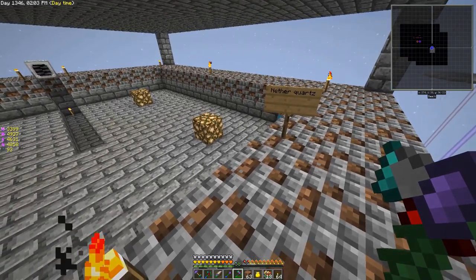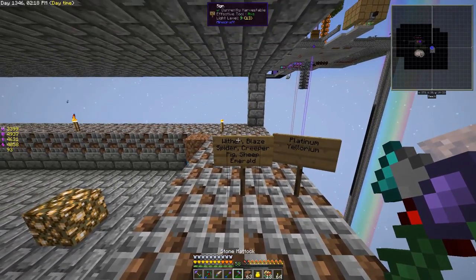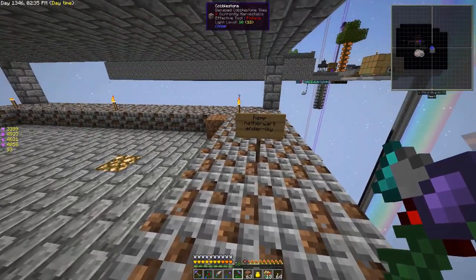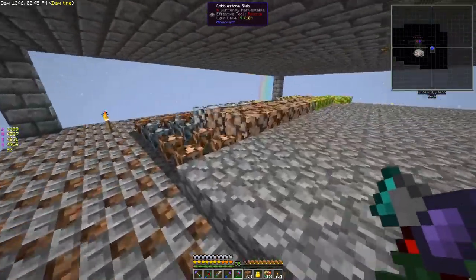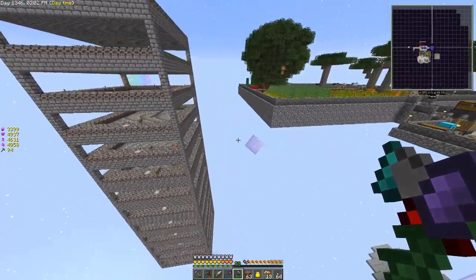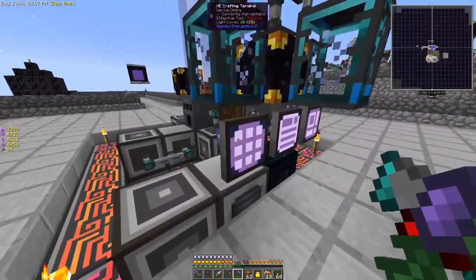Up here, nether quartz — a single floor with growth pulsars; that's going to take a while. Up here: fluix, same thing. The next layer is going to be a mix — we'll be putting growth pulsars under the wither skeleton and yelorium, but not everything else. Going back to standard crops: wheat, carrots, and potatoes. Then hemp, netherwort, enderlily, melon, pumpkin, reed, cactus, and ore berries — though right now it's not a dark room; I'm going to get some darkened glass around the edge. And above that is going to be trees. So we've got our farm complex well underway.